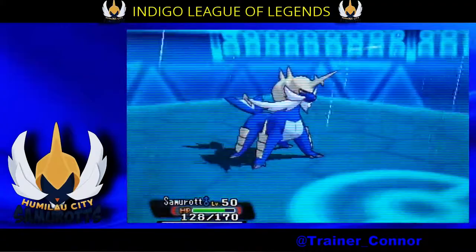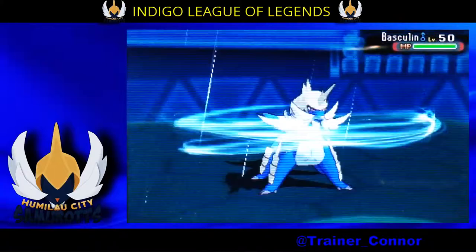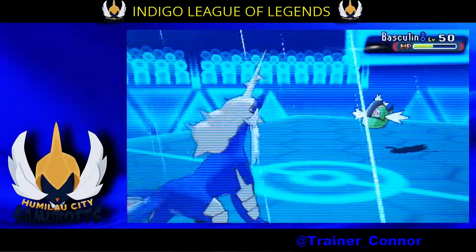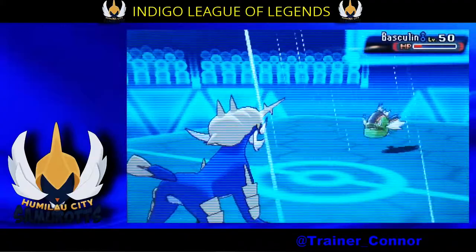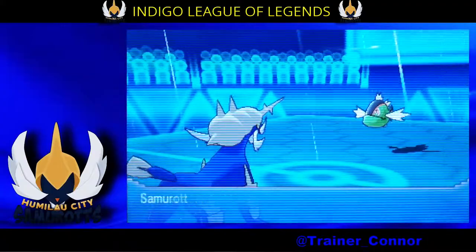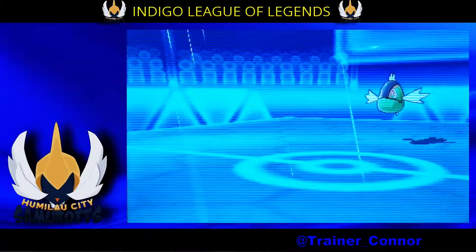He brings in Basculin. I was expecting a Normal-type move, but he goes for a Waterfall — I was really surprised. But it makes sense because it's STAB, boosted by Adaptability, and you have rain up. Awesome combination. I probably should have done the same because I went for a Night Slash. I get a critical hit, but it's not going to matter.